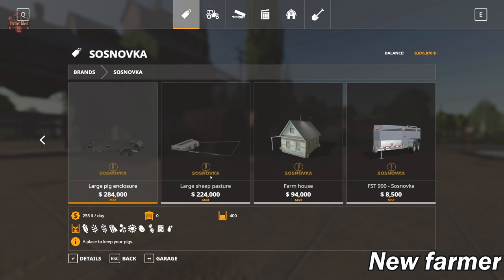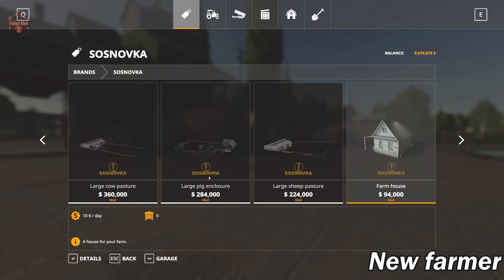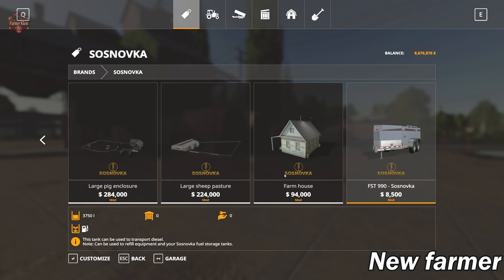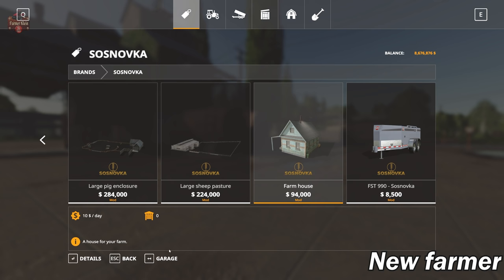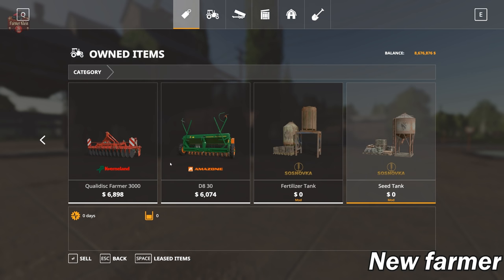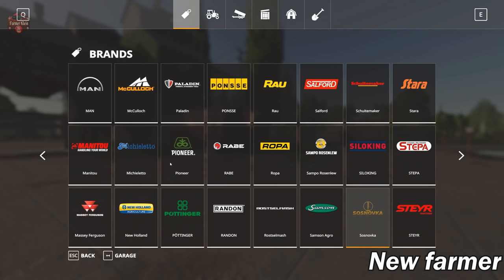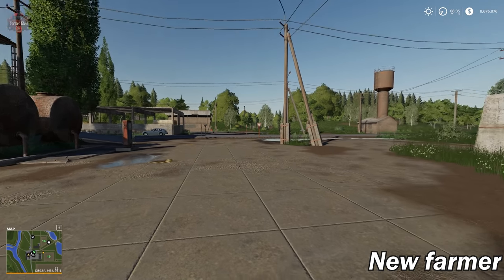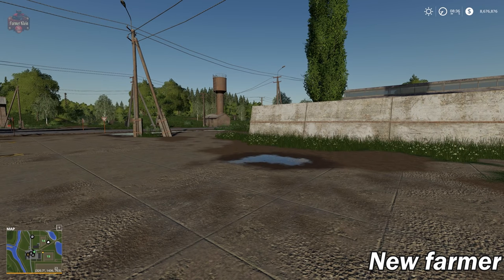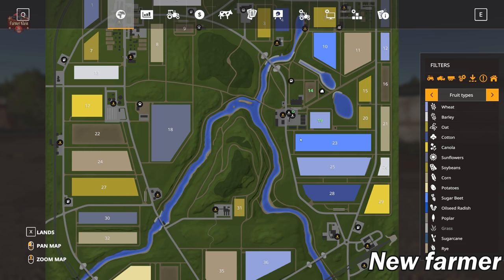While we can buy the animal areas, we cannot sell them — they're burned into the map, akin to the play style of FS15 and FS17. But if you want to put more down somewhere else you have that choice. If you start this map in Farm Manager mode or start from scratch, you don't own any land and you don't have any vehicles.